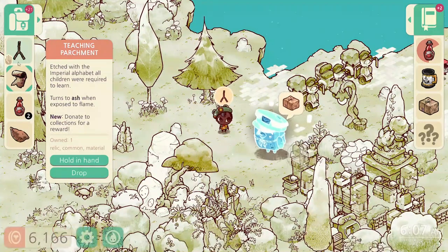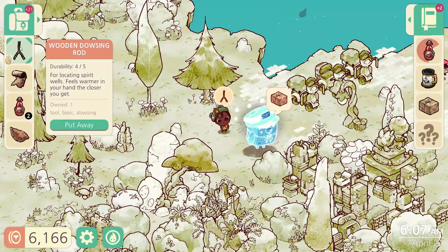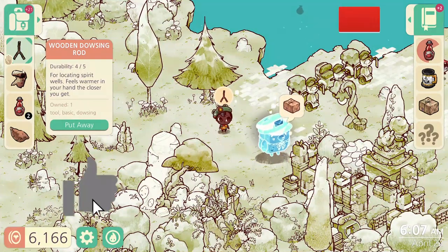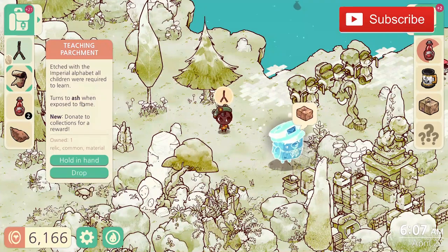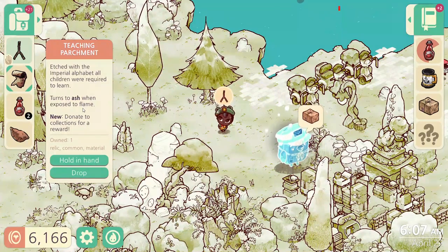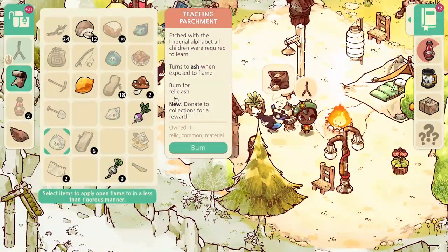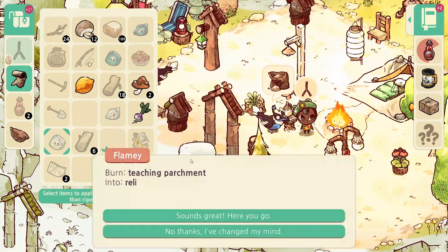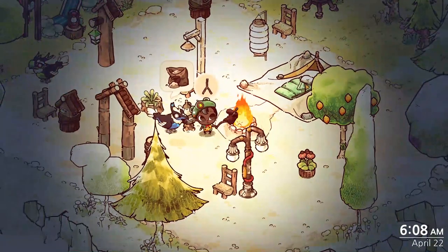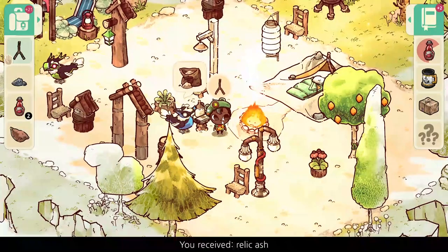Anyways, this is what you were trying to find using the dowsing rod. I hope you found it useful. It says it turns to ash when exposed to flame. So let's go do that — I don't think burning is a good idea, but let's see what happens. It says burn for Relic Ash. Sounds great. I think I could do something with those Relic Ashes, I'm not quite sure. I'll probably do a video on it.